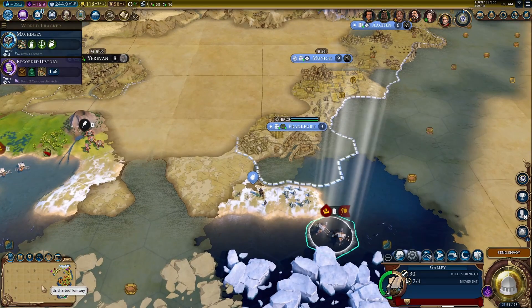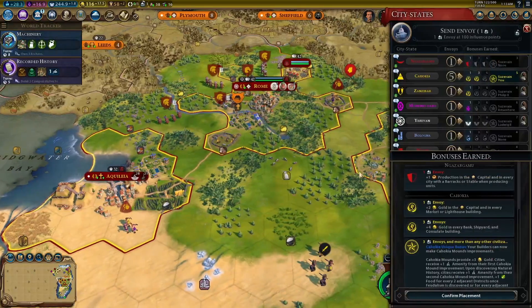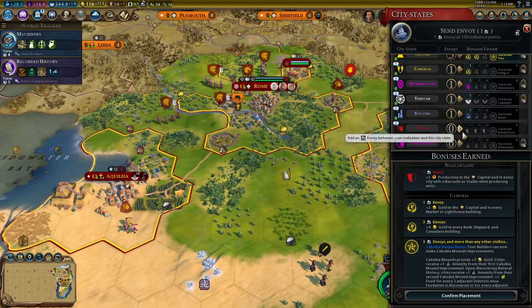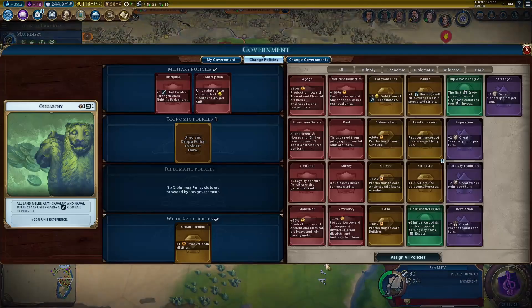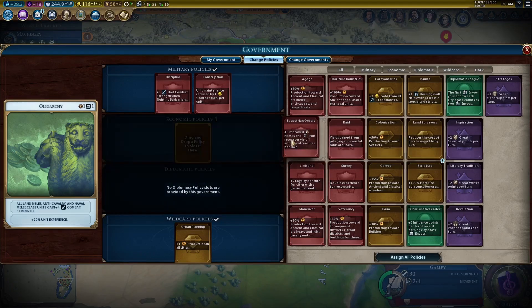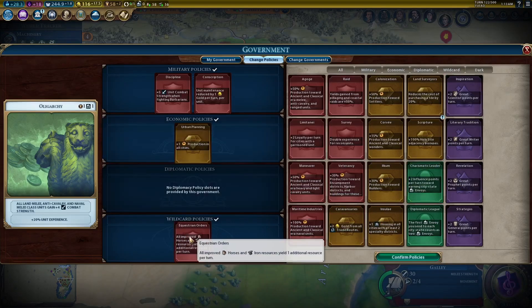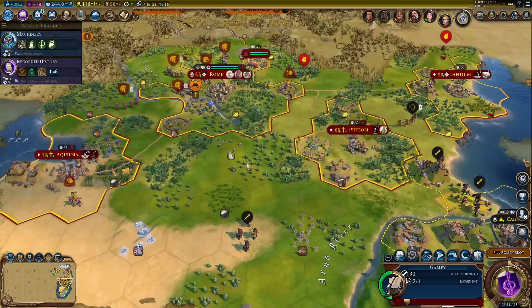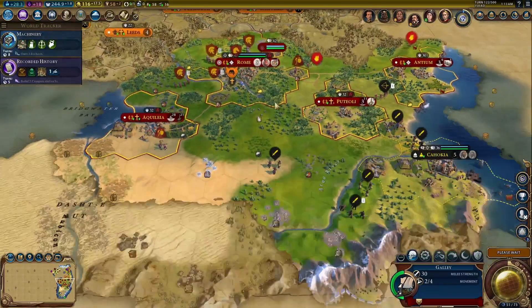Recorded History, because I have two campus districts in my civilization as a whole. God-King has become obsolete. I think what I should do is move Urban Planning up here and put Equestrian Orders in. I'm still leaving Discipline in, in case any more barbarian encampments pop up out of nowhere.